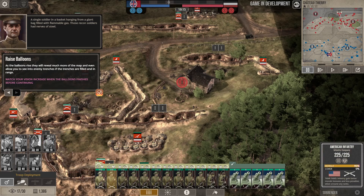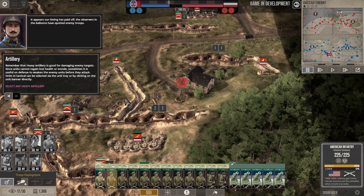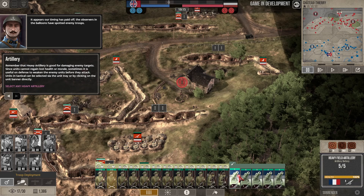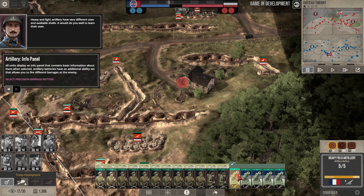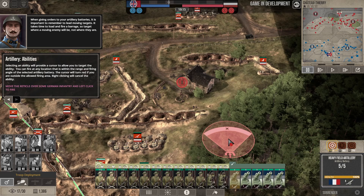Now we can see where the enemies are — they've got artillery, infantry, and a gun nest. This is one of their control points. Our timing has paid off — the observers in the balloons have spotted enemy troops. Remember, heavy artillery is good for damaging enemy targets since units cannot regain lost health. Select the heavy artillery — it has precision barrage, gas attack, and air burst. When giving orders to your artillery, remember to lead moving targets since it takes time for the shells to land.